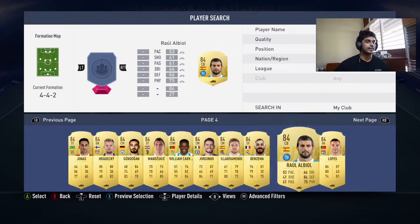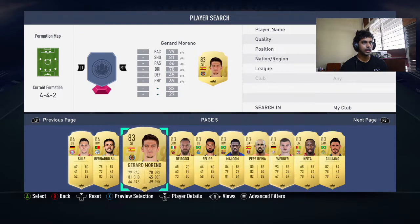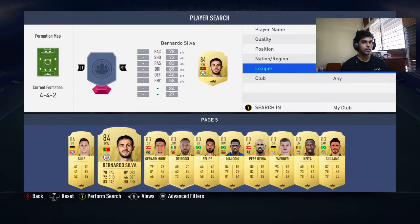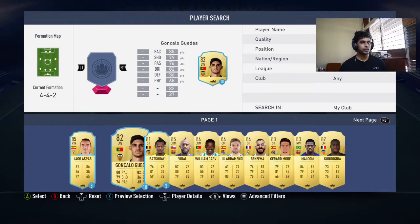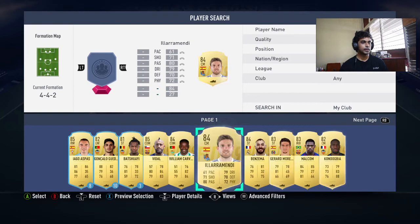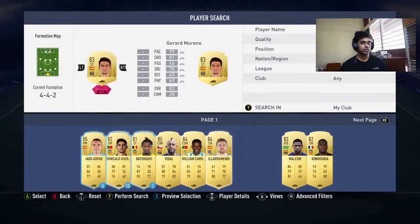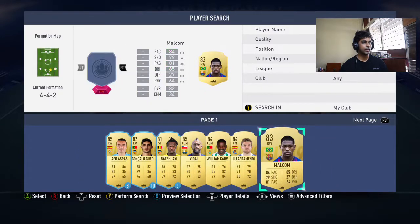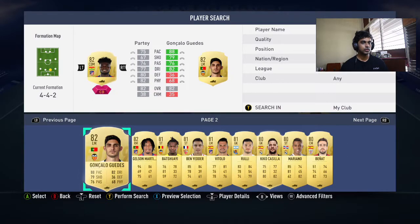I want to do a wild La Liga upgrade pack as well, so let's put a La Liga player in. Let's go La Liga. We'll put Mendy, Benzema, and Javi Moreno. The chemistry is dropping to 82 so that's not good.